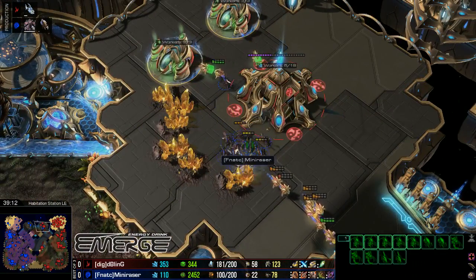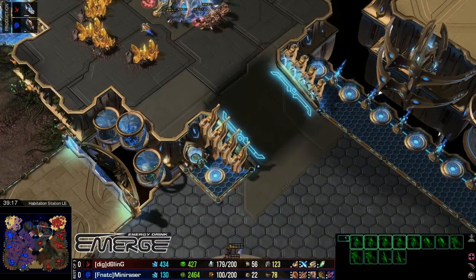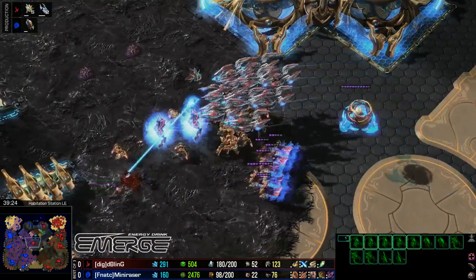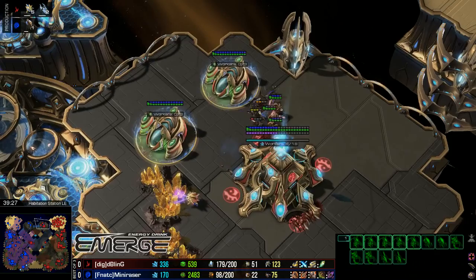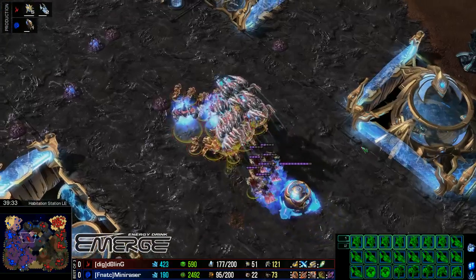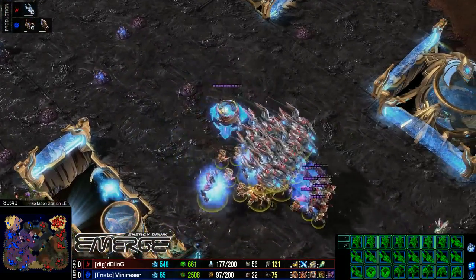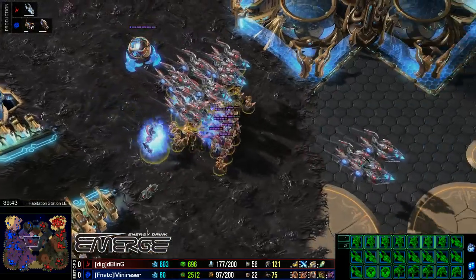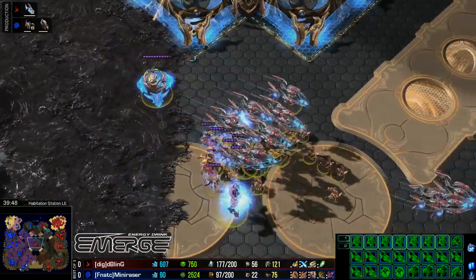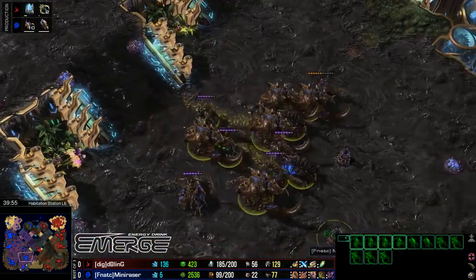Lings are going to be able to get a nice little run-by into the Gold Base of Bling — there's nothing there to defend that just yet. A couple of Zealots are going to move in to try to kill these off, but a couple more workers are going to go down. At this point Bling is nearing max — he is ready to push. He's on the creep, moving forward, looking to kill. He's got a good 80 supply lead, and if he controls properly, there's no way Mini Razor can win. Bling is going to need to make very large control errors to lose this.